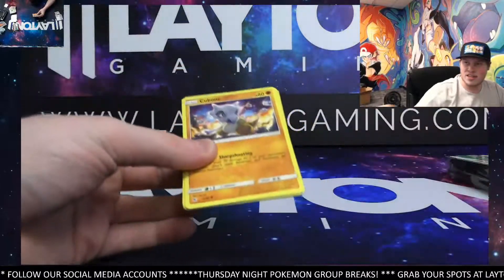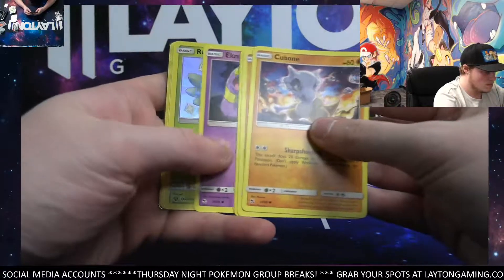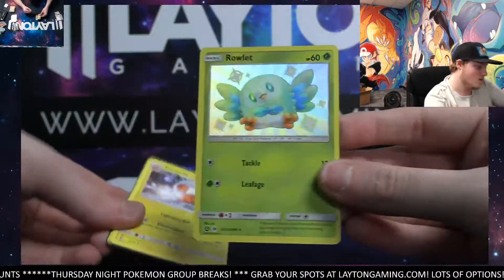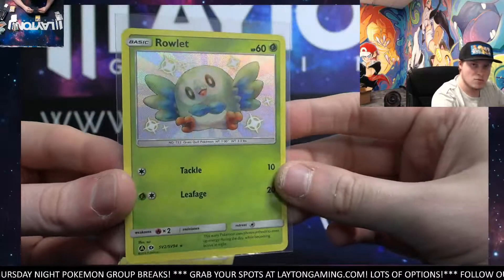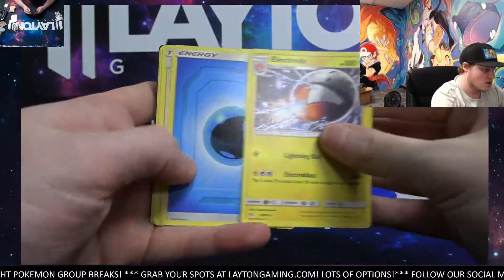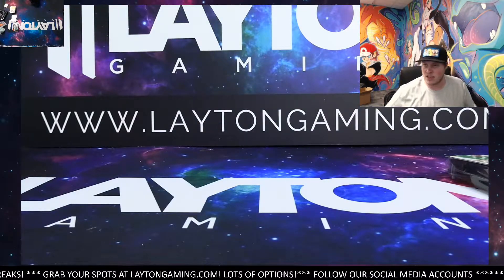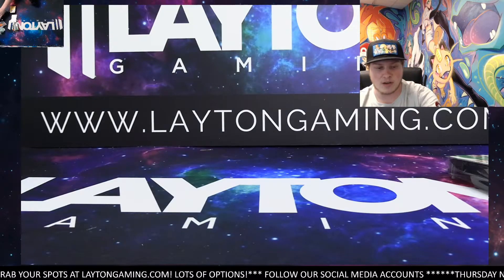What a box to finish on tonight — and a shiny Rowlet! Sure enough, another hit still in the box. Crazy — shiny Rowlet as well! Congrats man, really really good ETB here. Some really cool cards, some beautiful ones — full art shiny, Charizard, two trainers, gold card as well. Congrats man, that does it for the Hidden Fates ETB Jimmy. I appreciate you as always — we'll get them protected and shipped right out to you. Thanks man!